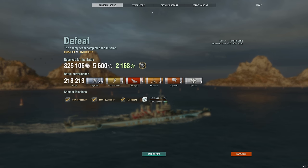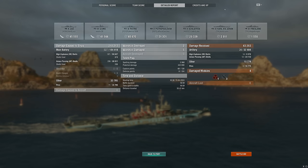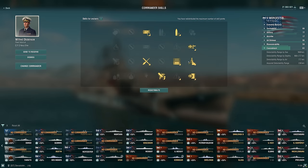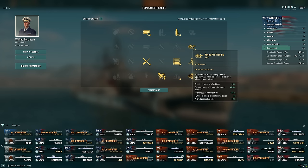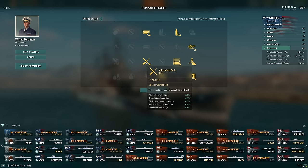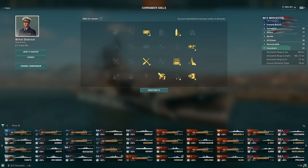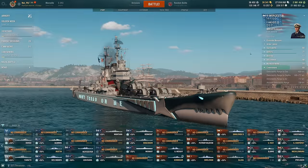Worcester is still a very solid tier 10 light cruiser — I like it a lot. As for the build, I was actually running something a little different. The concealment wasn't as good as it possibly could be since I was running a bit of an AA build. IFHE and then Extra Superintendent for all of our consumables, but also just getting that extra utility is very nice. Adrenaline Rush for reload and then consumable reload — that's what I was running. Certainly running concealment would help get into more aggressive positions a little easier. Running an AA build just means you see a few less carriers.